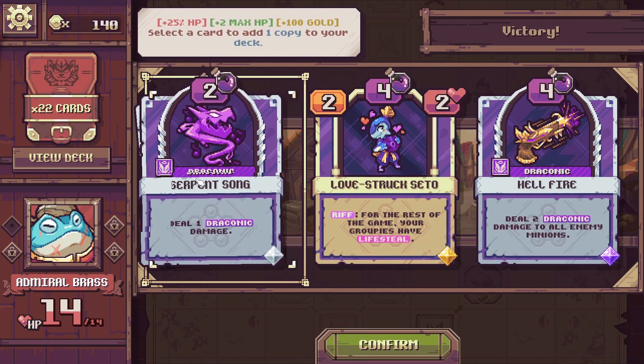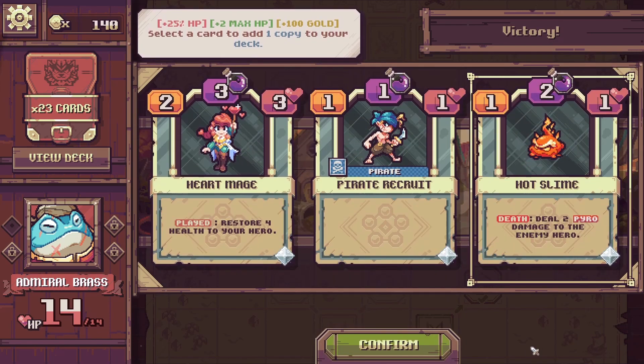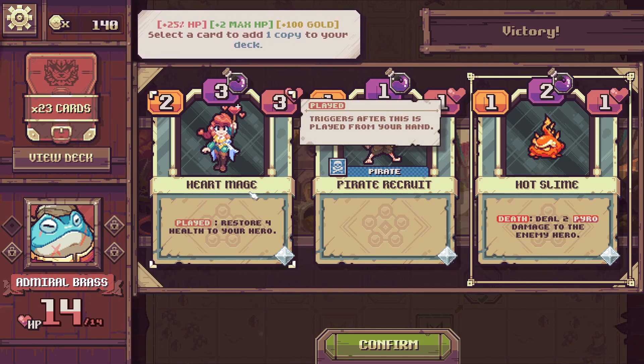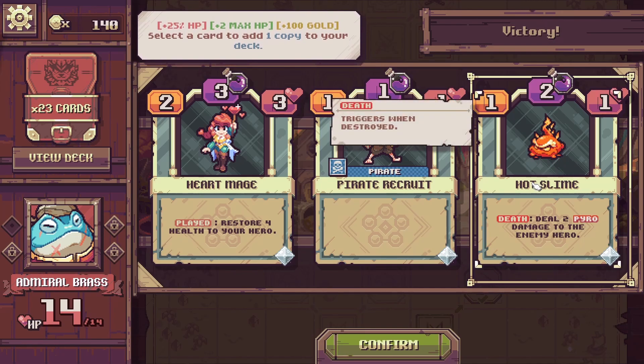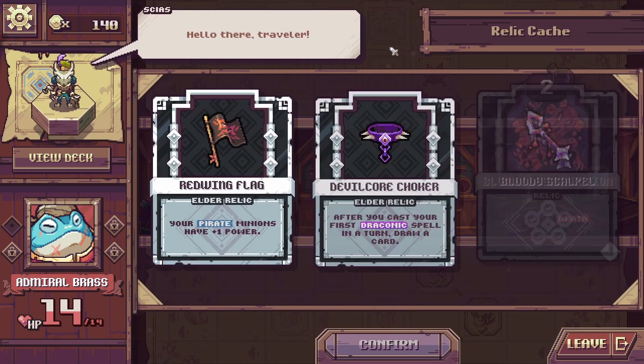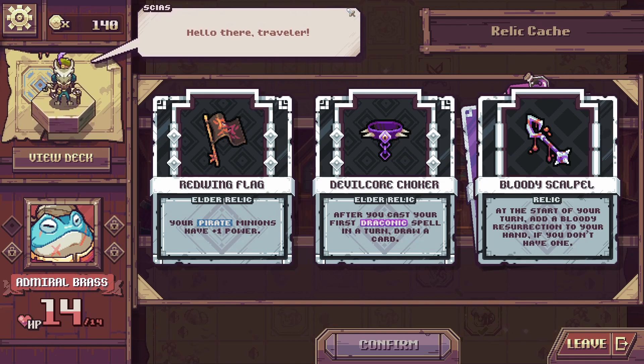More reward choices: put three Serpent Songs in your hand with cost reduced by 1 — very useful. There's also what looks like a board wipe — I'm taking that, we need board wipes. Then options for healing your hero, pyro damage to enemy hero, plus 1 to pirate minion power after casting your first draconic spell, and a card that adds Bloody Resurrection to your hand each turn. I'm going to go for the pirate tribal line.